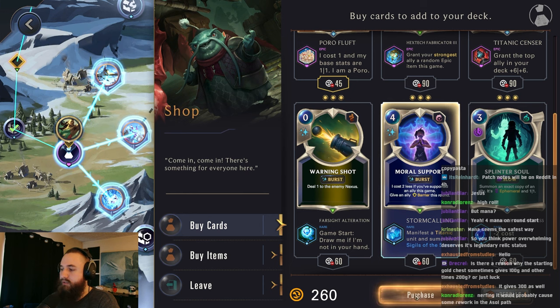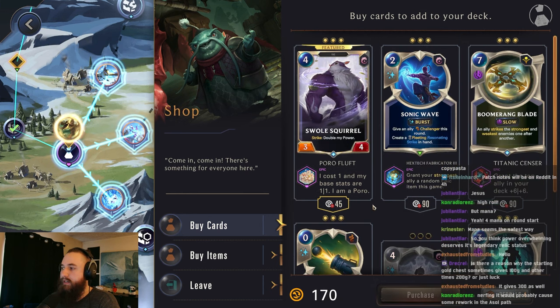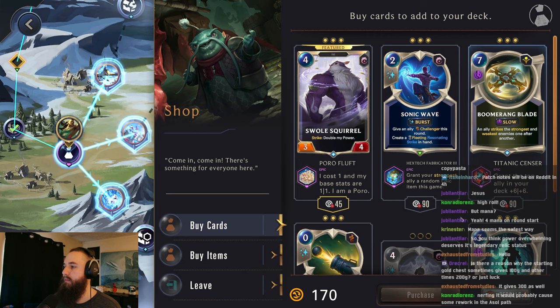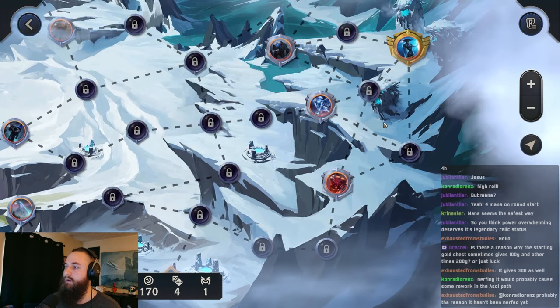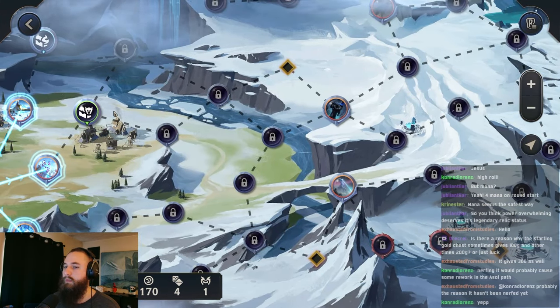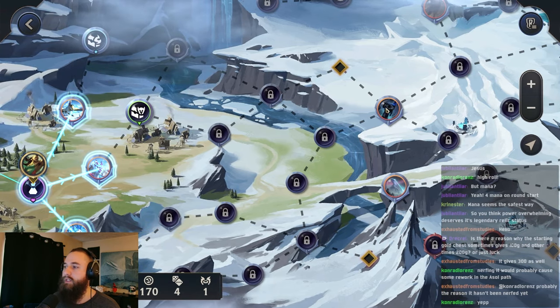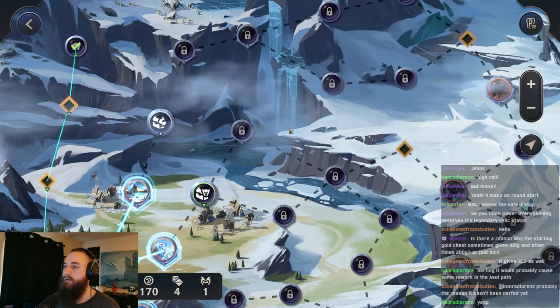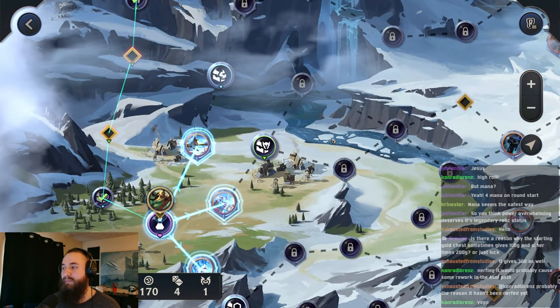Yeah, the starting chest is just random, essentially luck. I do like Boomerang Blade, that was really fun with our bard. Let's actually just go and look and see what we're going up against. So Lissandra and all things grow cold. The middle path has item chests for champions as well as the Inquisitor. We'll probably go there. Going up and trying to get the spell shield wouldn't be bad though.